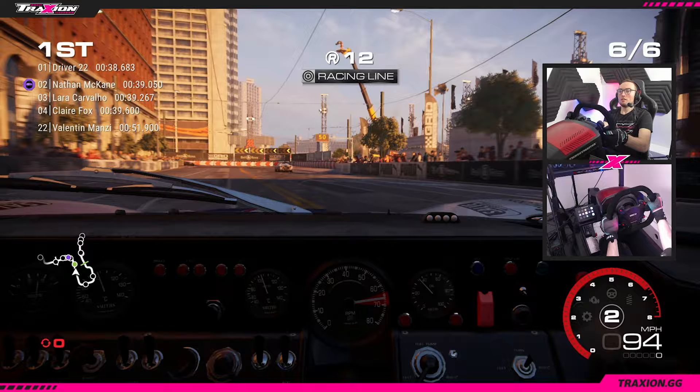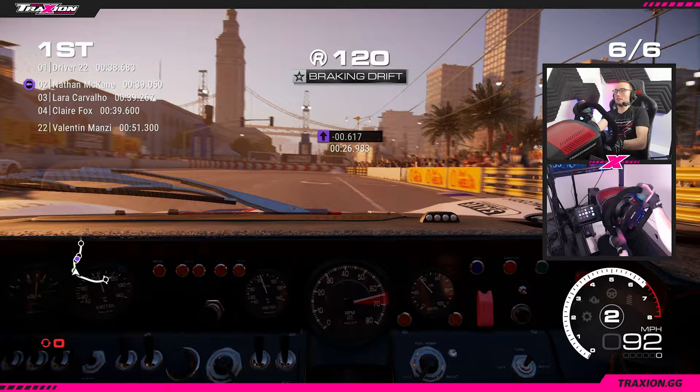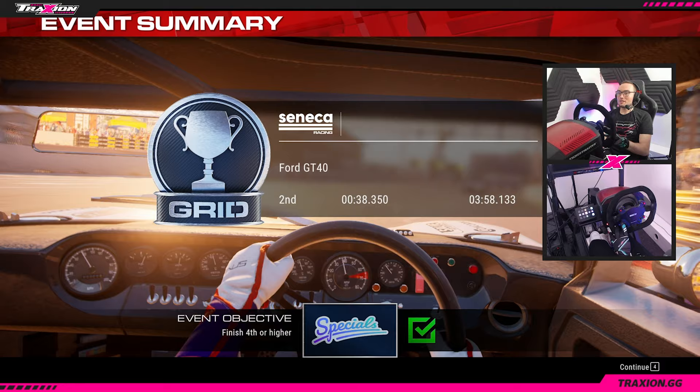I didn't expect to fail that. Two tenths up - it's Tanaka. Get out of the way, Tanaka, don't screw me out of this lap. Six tenths up. Tanaka's helping me actually - slipstream. This has got to be the win. 38.3 - it's still not a win, so clearly they go quicker at the end, but it is going to be P2.